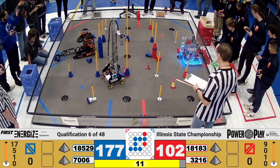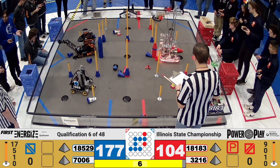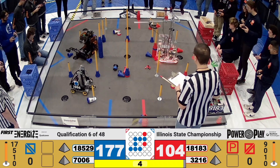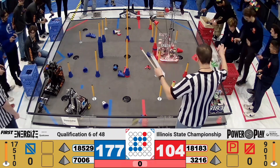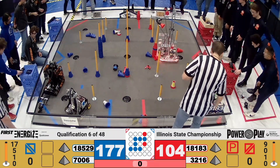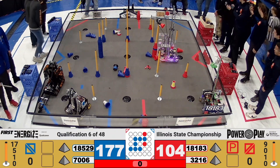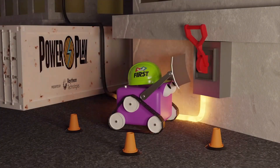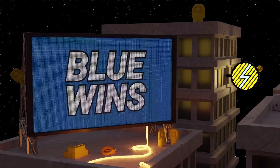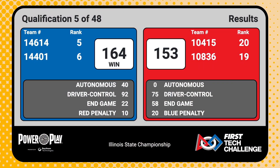We'll have to see how the referees rule that. We do see another beacon going down for Blue, though — not quite getting it there for the RoboTitans. Red has one more beacon left to score. Let's see if they can do it. Five seconds left — they do have it on, but oh, it has to stick. And we've got our scores for qualification match number five now. Blue Alliance wins match number five, 164-153 — a very close, high-scoring match.